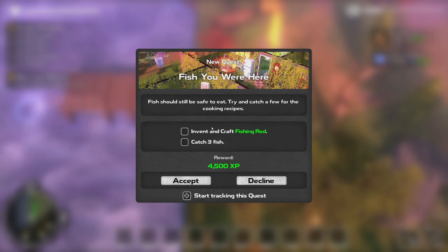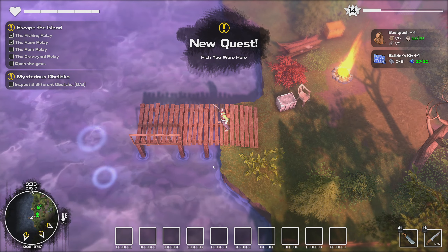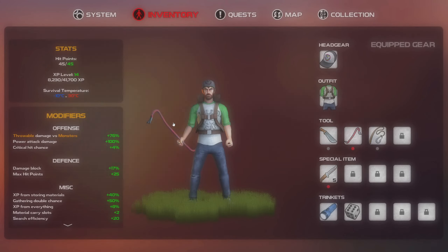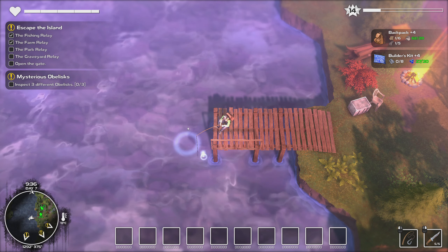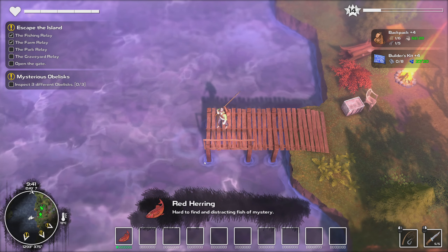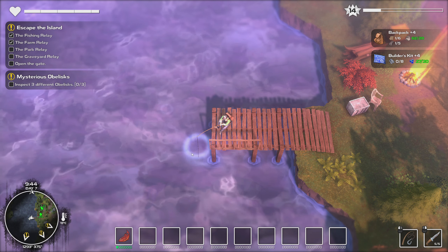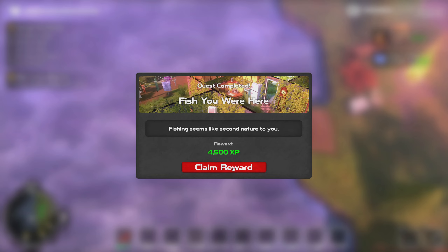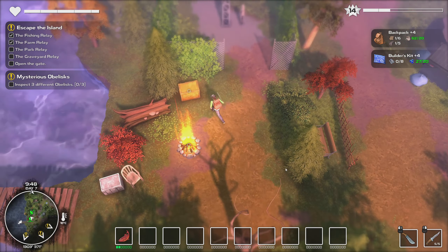This should still be safe to eat. Try and catch a few — catch three fish. That's easy enough, I caught one already didn't I. Need to be careful because my character cannot swim. There's one — a little red herring. There's another one. Only caught two, I guess it counted the one I caught before. Something else I wasn't really expecting it to do.